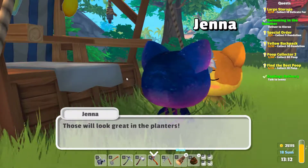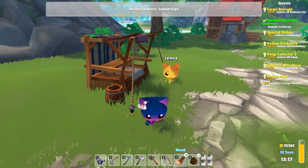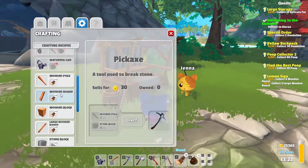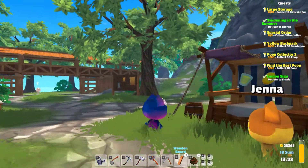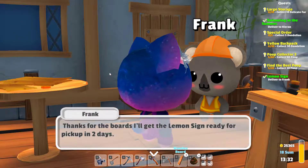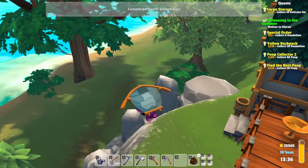I crafted the boards and delivered them right to Frank since we were there — that's why I like to always have wood on hand. Frank says thanks for the boards and will have the lemon sign ready for pickup in two days, giving me some coin for helping out. I feel like Jenna should be giving me the coin, not Frank, but I won't say no to some coins.